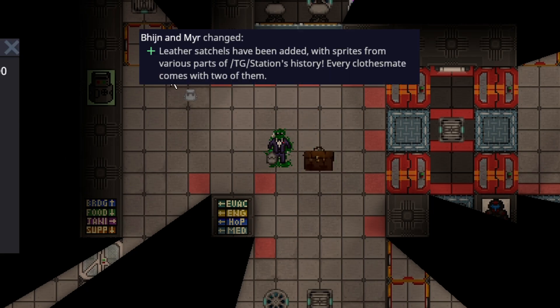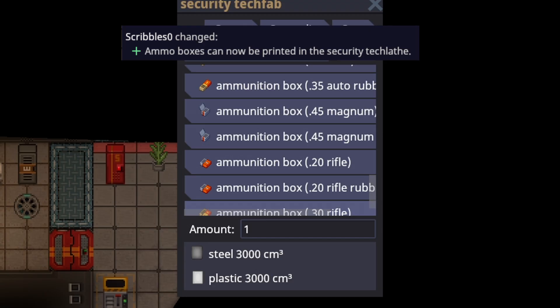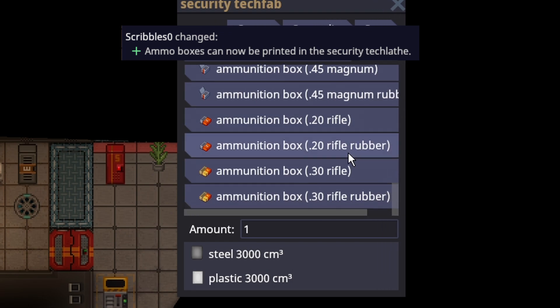The leather satchel was added. It isn't anything really special in terms of storage — it's still just a 100-slot storage — but it has a nifty little sprite on the side. From what I understand from the changelog, it was a very used item on TG Station. I've watched a few Libra videos and he pretty much always had a leather satchel, so I get the cultural importance of it.